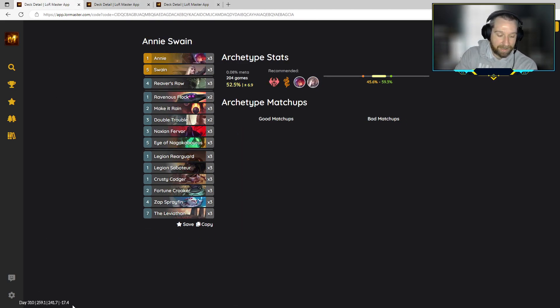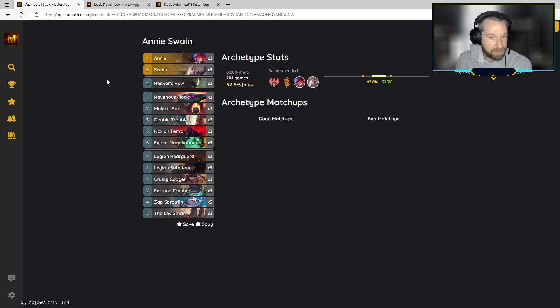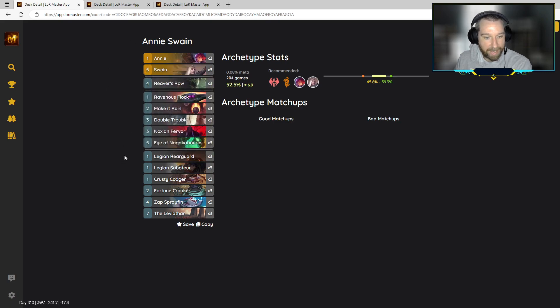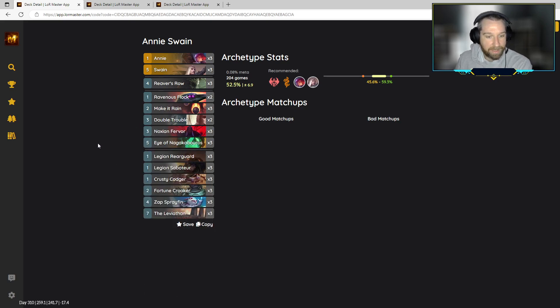Annie Swain isn't one we've featured on the channel just yet — we'll probably bring it up in the upcoming week. It's quite similar to the Misfortune Swain Pirates, but the addition is the Reaver's Row. The Reaver's Row costs one less coming out of the 3.19 patch, and we're using this to tie in with the massive amount of one-drops you're already playing in this style of deck. You can switch out Misfortune for another high-quality champion in Annie.